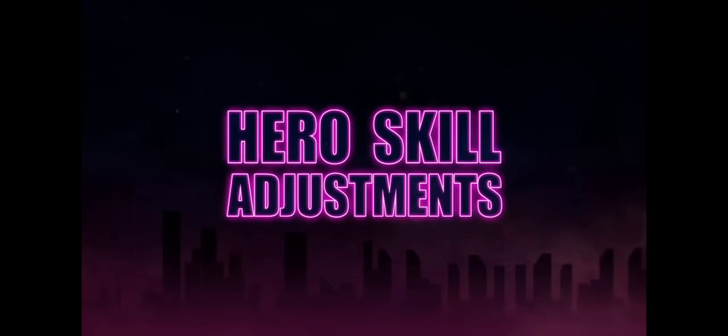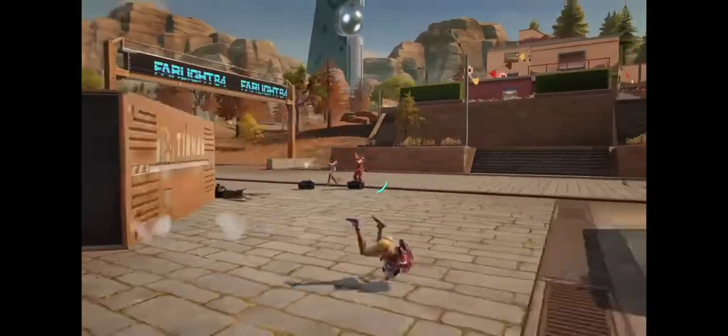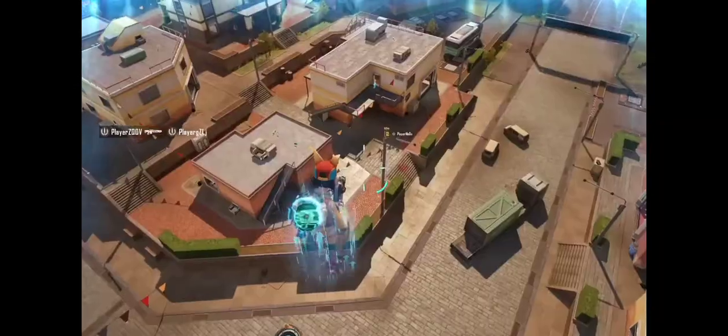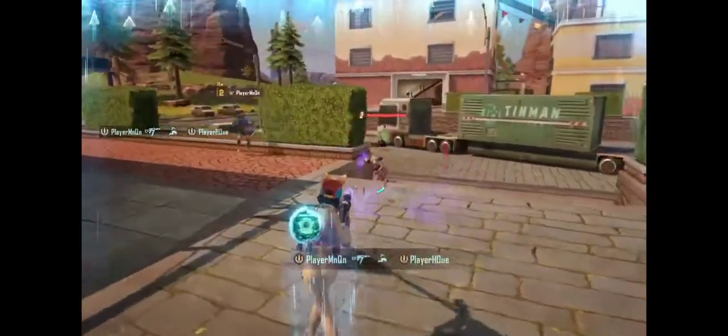First of all, Maggie, our star, will be given a new tactical skill: Tactical Roll. Tactical Roll allows Maggie to reload her ammo while dodging enemies. When used with her jetpack and ultimate, Maggie can move around swiftly.